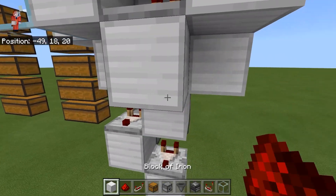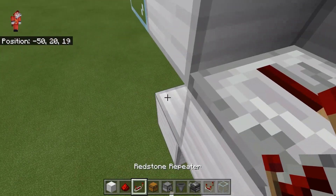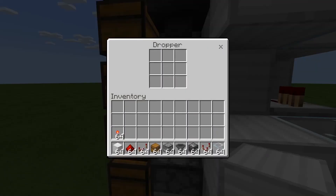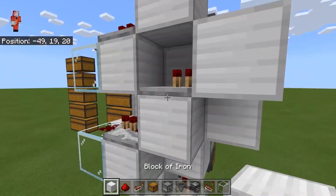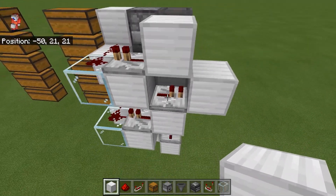Now we have one on the right again — place a block here, repeater, and a block. Just like that. We repeat this step for all five, or however many chests you have.